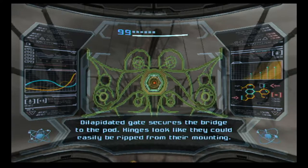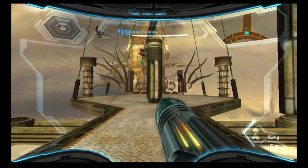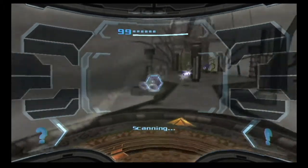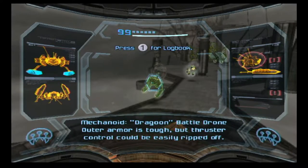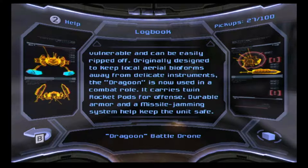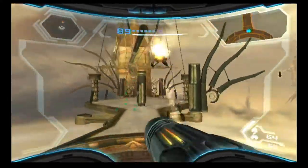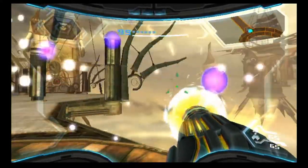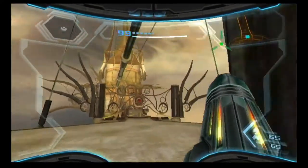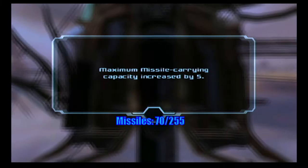Dilapidated gate secures the bridge to the pod — hinges look like they could easily be ripped from their mountings. Dragoon battle drone — outer armor is tough but thruster controls could be ripped off. The dragoon battle drone is a resilient foe; its vulnerable thruster controls can easily be ripped off. Originally designed to keep aerial battle forms away from delicate instruments, it now carries twin rocket pods, durable armor, and a missile jamming system.